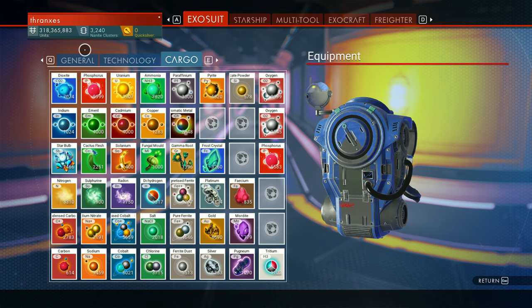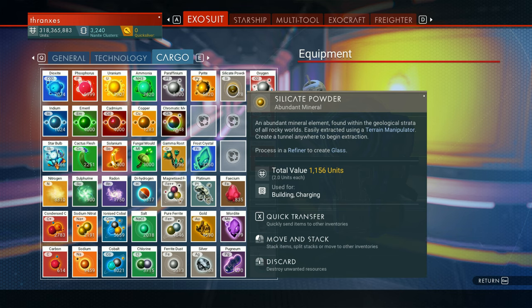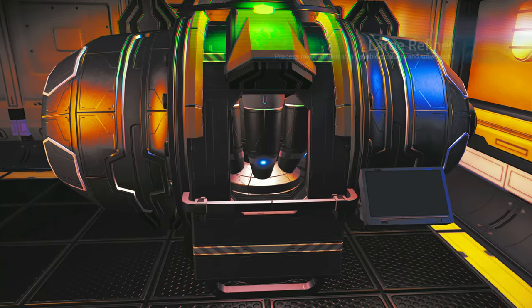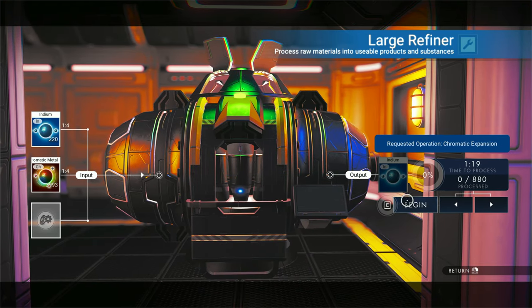Star bulb is low. Uranium, ammonia, paraffin. This silicate powder — what are we even processing in a refiner to create glass? Oh my goodness — you can create glass with silicate powder. Isn't that interesting? Makes sense — should have thought of it. Don't know why I didn't.